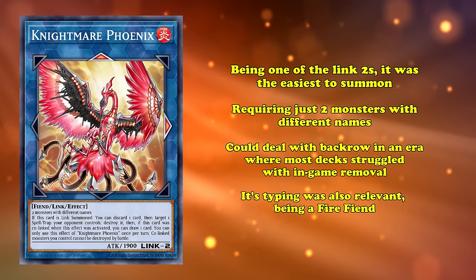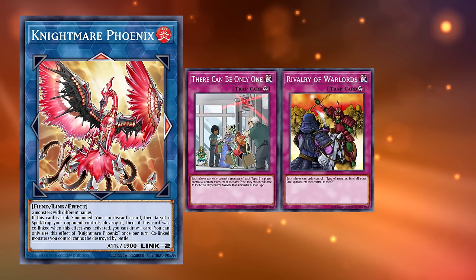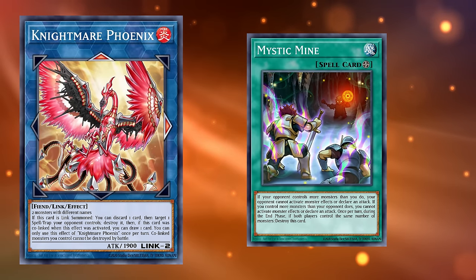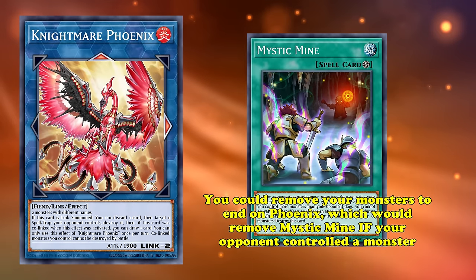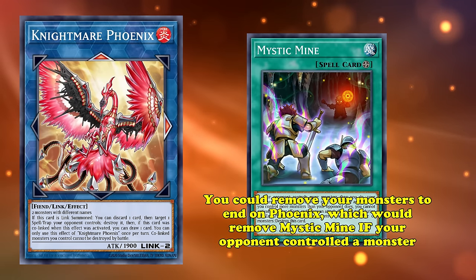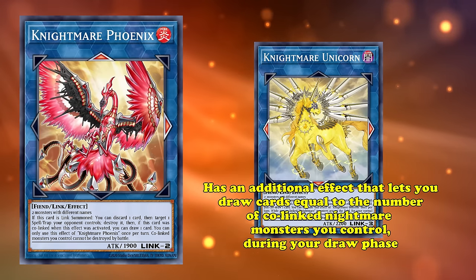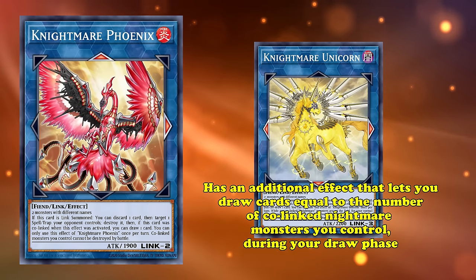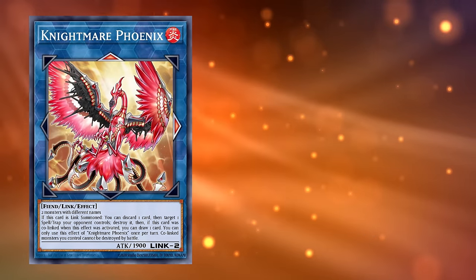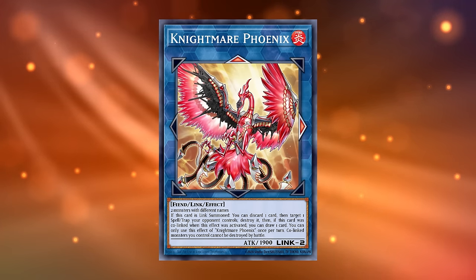Out of these, the most relevant was definitely Knightmare Phoenix. Being one of the Link 2s, it was the easiest to summon, requiring just two monsters with different names, and could deal with back row in an era where most decks struggled with engine removal. Its typing was also quite relevant — being a Fire Fiend meaning most decks could use it to out the newly released There Can Be Only One, or older floodgates like Rivalry of the Warlords and Gozen Match. Later on, when Mystic Mine was released, these monsters showed a different advantage. Not only could you remove a bunch of your monsters and summon a Phoenix, which would usually remove Mystic Mine if your opponent controlled a monster, it was also an important part of finding the out. Knightmare Unicorn has an additional effect where during your draw phase, you can draw cards equal to the number of co-linked Knightmare monsters you control, easily netting you two to three draws each turn when in tandem with Knightmare Phoenix and Cerberus. Phoenix has been played non-stop since its release as an incredibly easy-to-access back row removal effect for any deck.